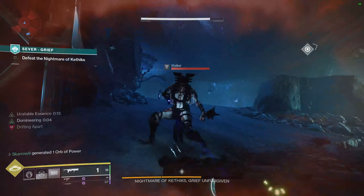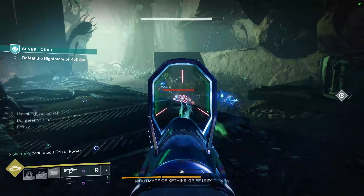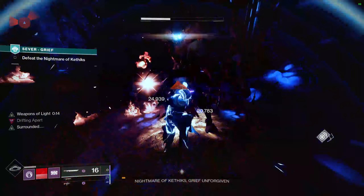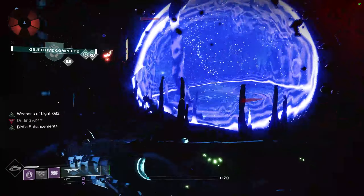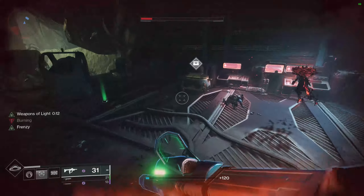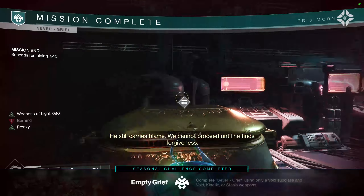The very final thing to look out for is in the final room — the Scythe that spawns, the Relic for the season. This will also cause you to fail this challenge, so do not pick up and use the Scythe. Once you complete it using only regular non-explosive weapons that are Void, Stasis, or Kinetic, you will finally get the Empty Grief challenge to proc.